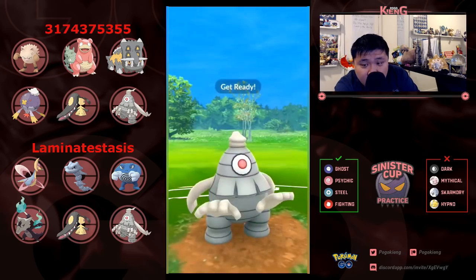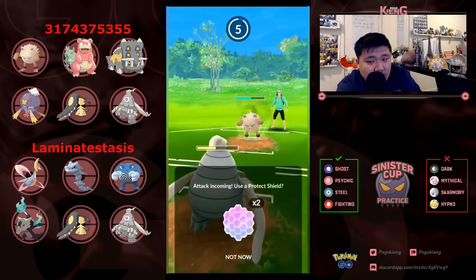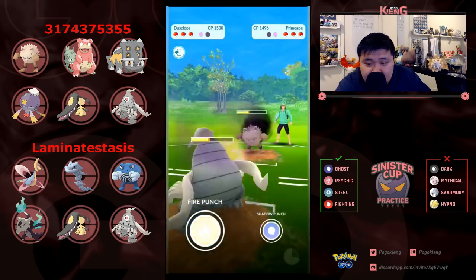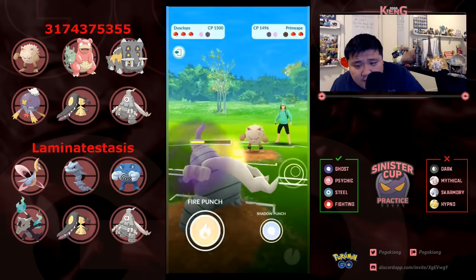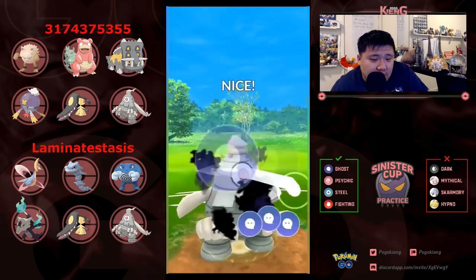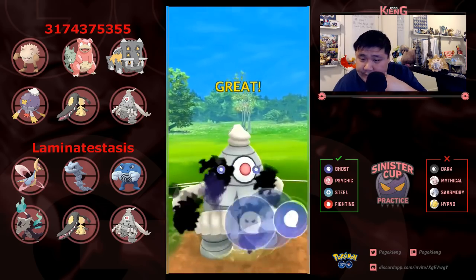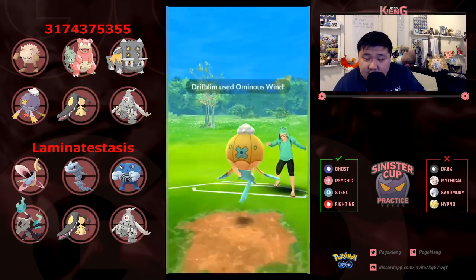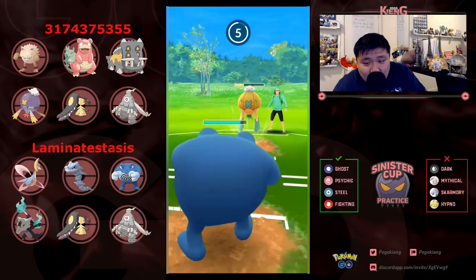Looking to land another Night Slash — can definitely land another one because can easily survive this Shadow Punch. May not easily, but can definitely survive it. They're going to have to put up a shield because these Night Slashes are going to do a lot of damage — Primeape definitely has to worry about being KO'd. And not quite — surprise didn't get there but it was probably pretty close. Here comes Driftblim — interesting, why bring in Driftblim? Must have Slowbro in the back.